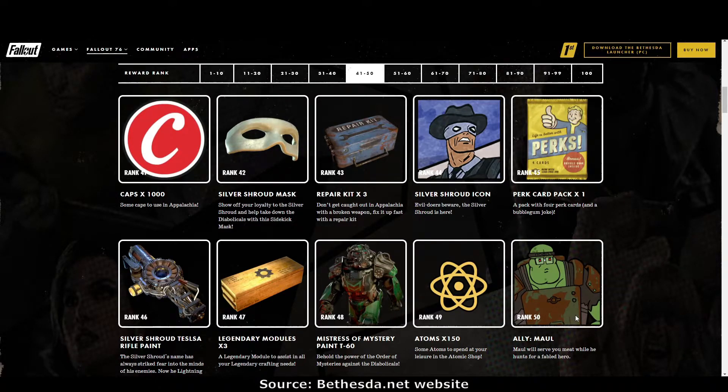Rank 50: light ally Maul. We're finally getting a non-human light ally — Maul is a super mutant who will serve you meat while he hunts for a fabled hero. I'm really looking forward to Maul, just for something a little bit different.